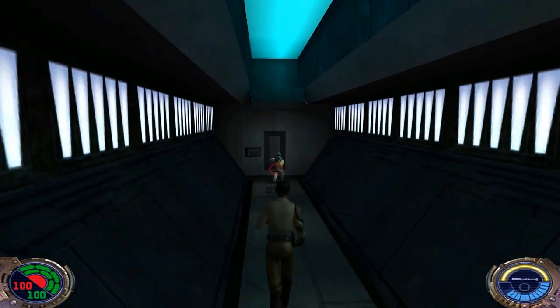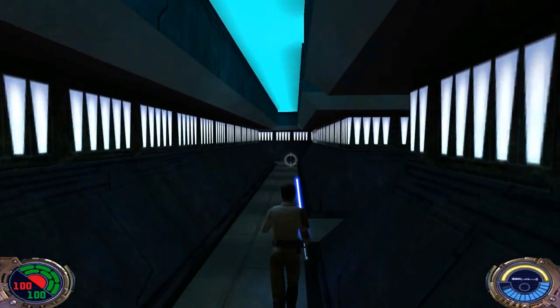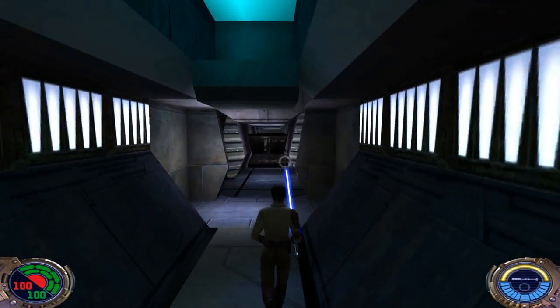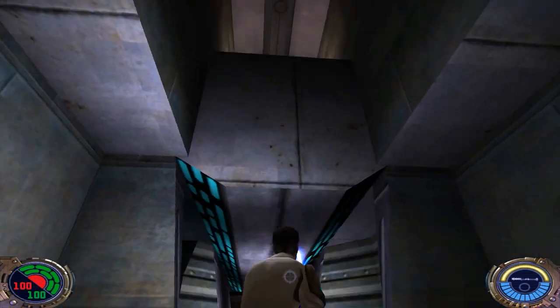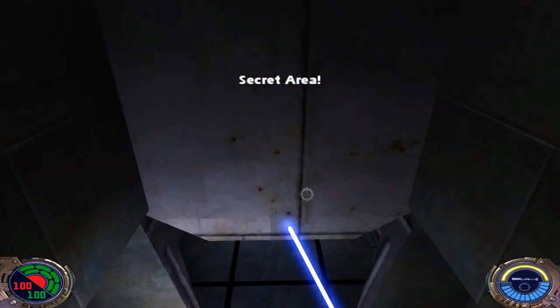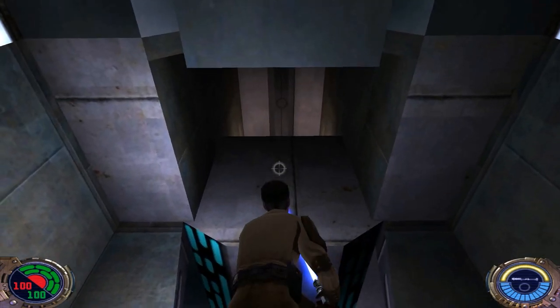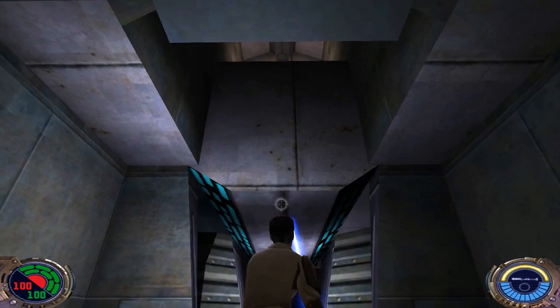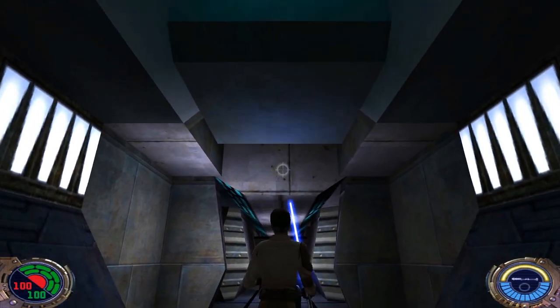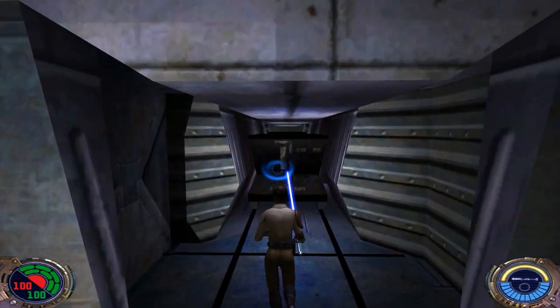Hop through here and get rid of him. Head down this hallway here, and right up there is Secret Number 4. We got a shield booster in here if you need it. That's an easy secret to miss, especially if it's your first time playing this level — it's really well hidden. You gotta give credit where credit's due, that's a very well hidden secret.